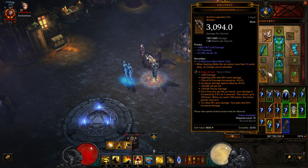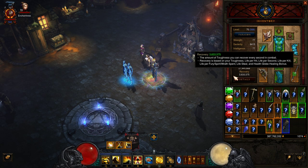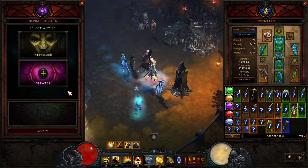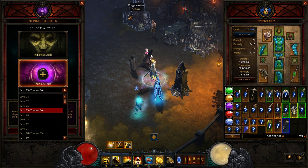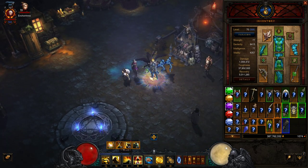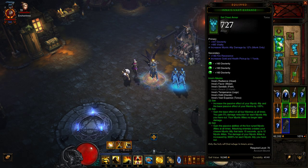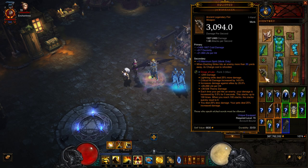I'm just blasting through T16 already, and I'm pretty sure I could push GR100 now. The core setup is literally just the six pieces of N and you need Ingeom as your weapon. Any other weapon doesn't matter — you could use Echoing Fury or literally any other one-handed weapon.